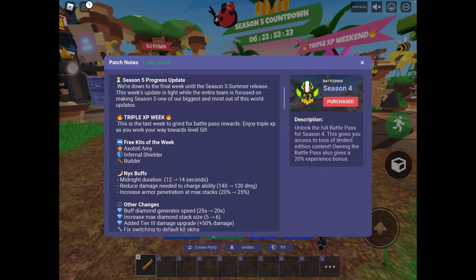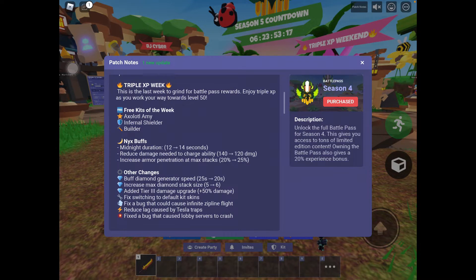We also have triple XP week, so enjoy triple XP as you work toward Battle Pass level 50. And then we got Oxaladdle, Amy, Infernal Shield, and Builder as the free kits of the week.